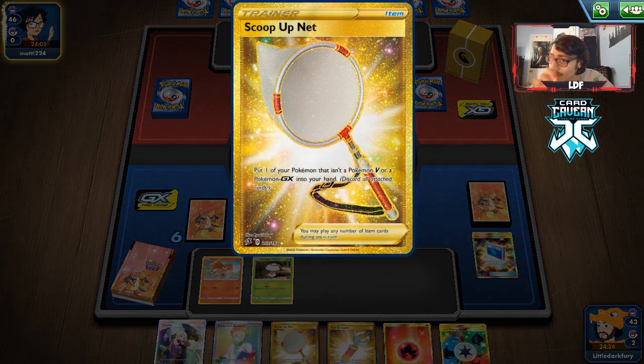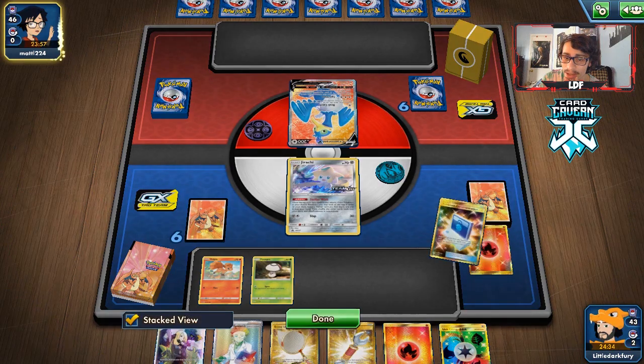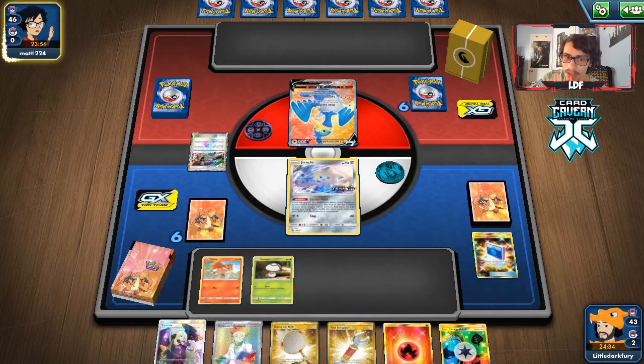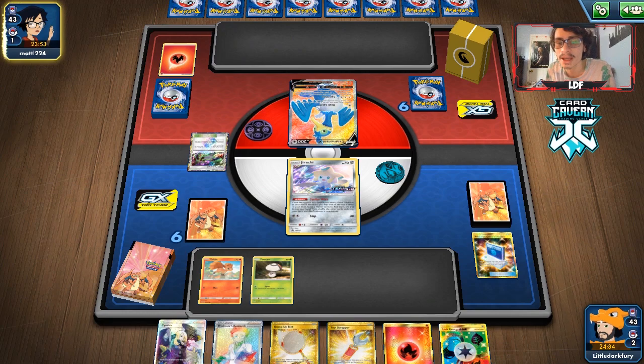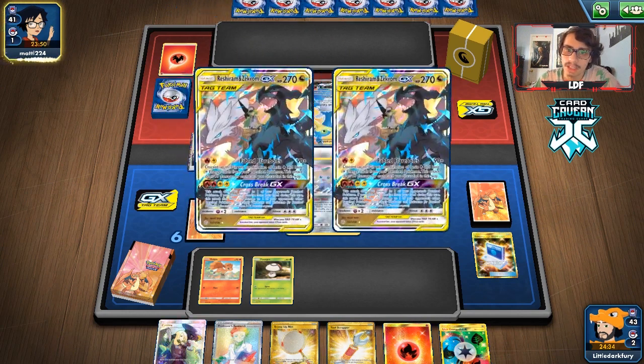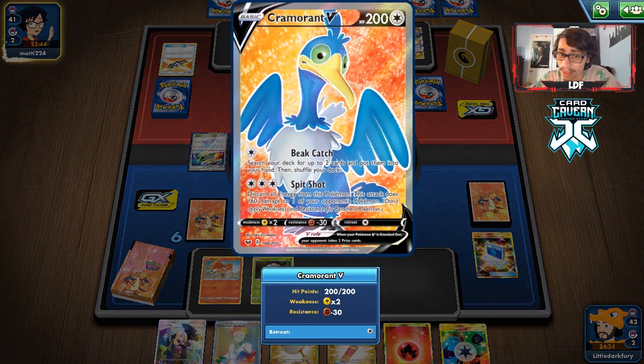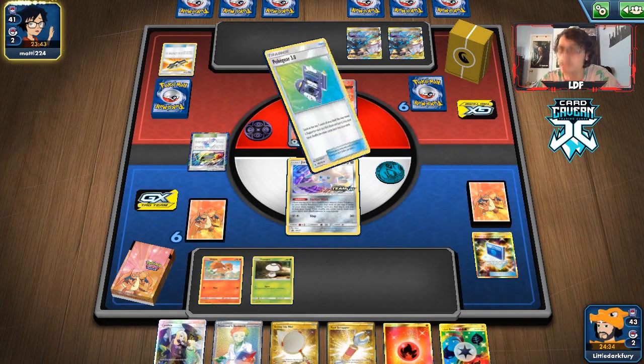I'm scared of them playing a Beak or Spit Shot. Another Heat Factory coming down — we get to take advantage of that, which is nice. They use a Tag Call to get their Reshizard. They could go End Resolve, they could also Welder and Spit Shot, or Beak Catch — maybe I can get a Marnie off Stellar Wish. That Stellar Wish gets them a Welder, which means they're going for the Spit Shot. Frustrating.